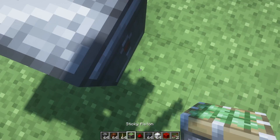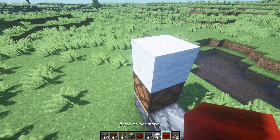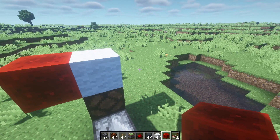Now what you want to do is get a sticky piston and face it towards the sky. Then you want to place a simple redstone lamp as a temporary block, and a block of redstone to the left, right, front, back, or directly above it. I'm just going to place it to the left because it really doesn't matter.